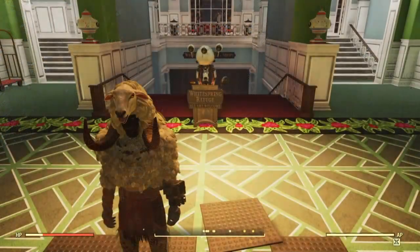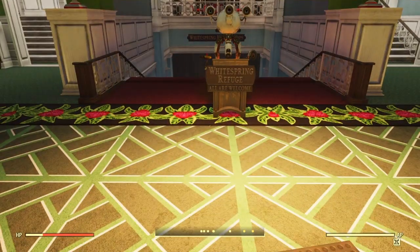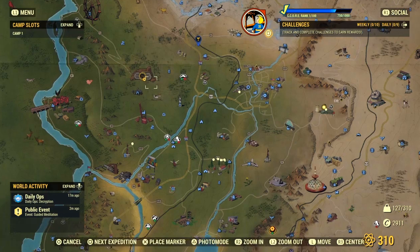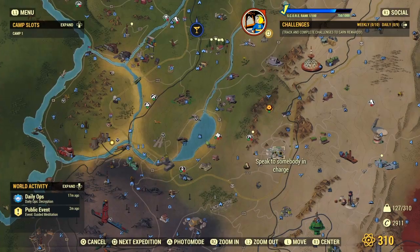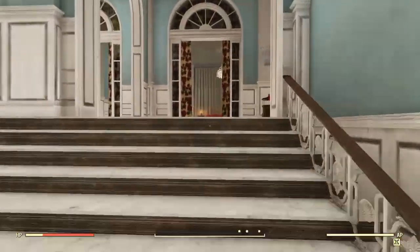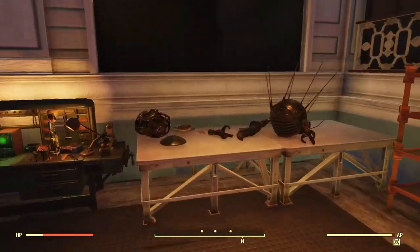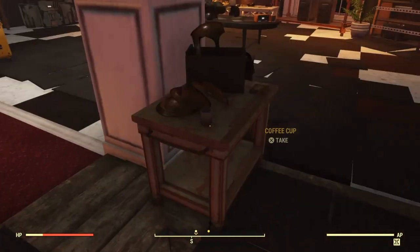For our last and final location, we'll be at the White Spring Resort — we all know White Spring. Come down here to the White Spring Resort and head straight to the left. Keep going and look for this workshop right here. This first location will have a couple sensor modules and a couple other junk items.